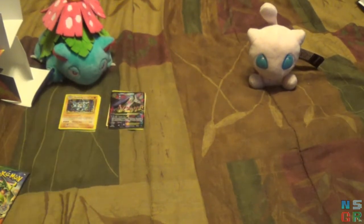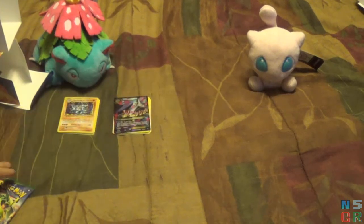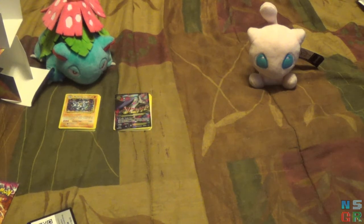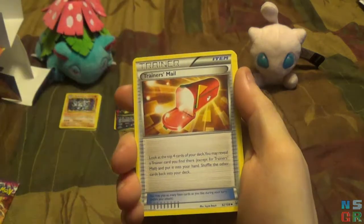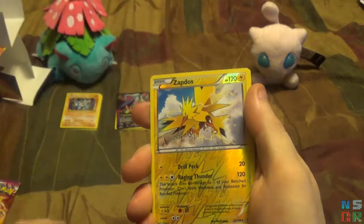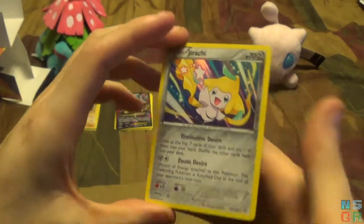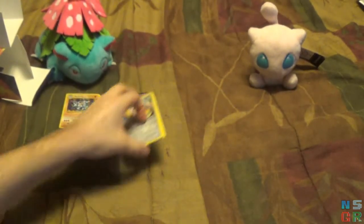Not bad — so far we've got a Holographic Machamp out of Evolutions and a Mega Latios EX, not quite full art, out of the first Roaring Skies pack. Maybe this particular box was worth $25 in terms of card value, or at least getting there. Now the other Roaring Skies pack: Manectric, Trainer's Mail, Pelipper, Spearow, Wingull, Binacle, Pikachu, Inkay. Reverse holo for the pack is a Zapdos — very nice. And the final card for this pack is a Holographic Jirachi! For my first two Roaring Skies packs, those are actually pretty good.